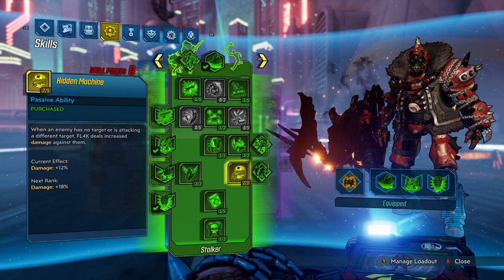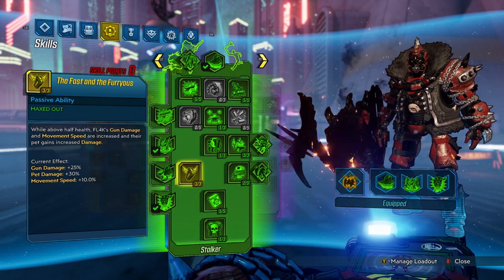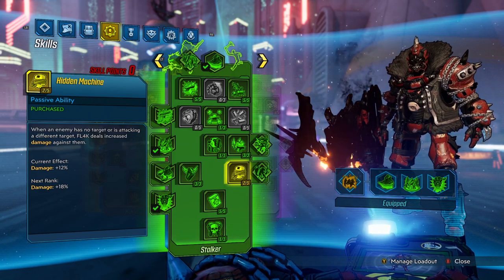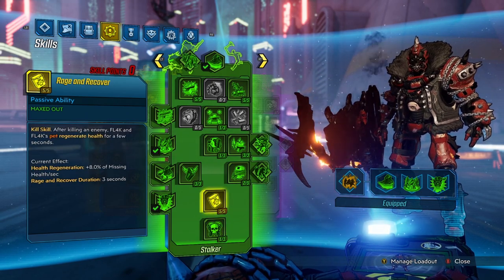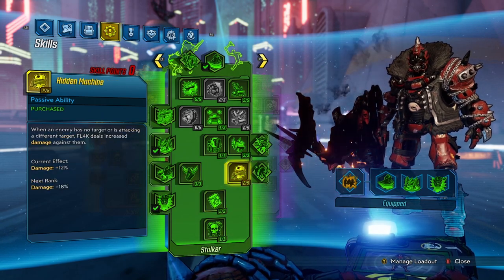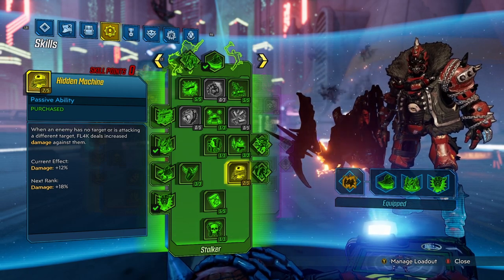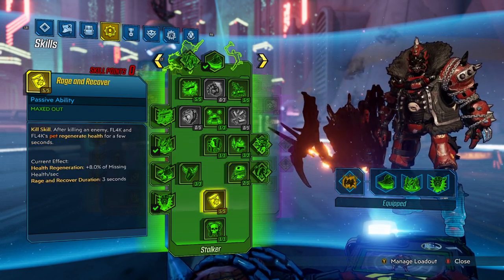For the green tree, I was struggling between how many points to put into Fast and Furious, Hidden Machine, and Rage and Recover — this is what I settled on. If you want more damage, you can take 3 points and put them into Hidden Machine. However, the Power Inside is really good damage but only activates when your health is full, so there's really nice synergy with Rage and Recover to get that extra health and proc the Power Inside. Hidden Machine works really well when it does work, but it's not the most consistent skill — sometimes you'll go into Fade Away and enemies will still technically be targeting you even though you're invisible, which can interfere with Hidden Machine.